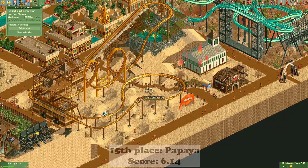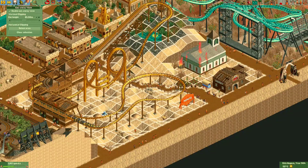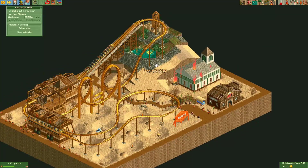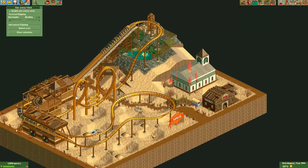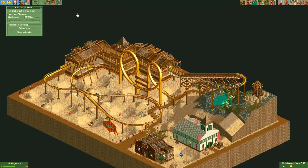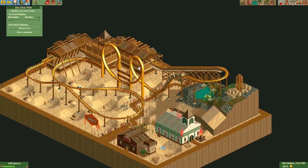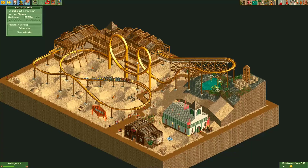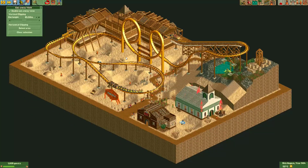Here's the entry from Papaya. This entry was actually based on a movie - I believe it was called Holes, but I've sadly never seen it so I probably missed some of the references. Some of it was mentioned in the story that came with the plot. There's actually a nice looping coaster here with quite a simple layout, but of course these plots are small. I really like the station for this coaster and the colors for it - it looks quite nice.